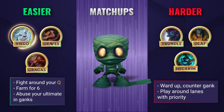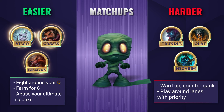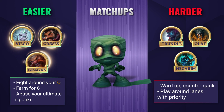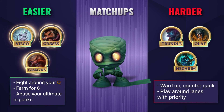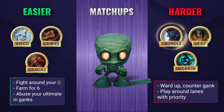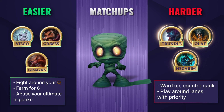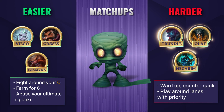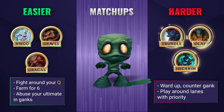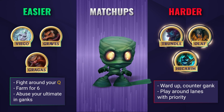In easier matchups in the jungle, you'll want to basically power farm for level 6 whilst also ganking whenever you see an opportunity. Amumu's Q is incredibly strong in early ganks, especially now that it's got 2 charges, so don't be afraid to fight as long as you have this ability up. Against harder lanes, you'll want to avoid dueling the enemy jungler and getting caught out whilst farming. Ward your jungle entrances and use Scry's Bloom and Deep Wards to try and track the enemy jungler's movements. Amumu is an exceptional counter ganker, so plan ahead and make sure to be involved when an opportunity arises to ruin those enemies' plans.